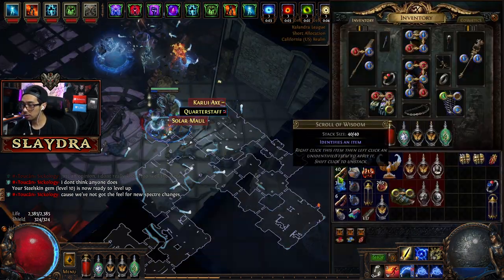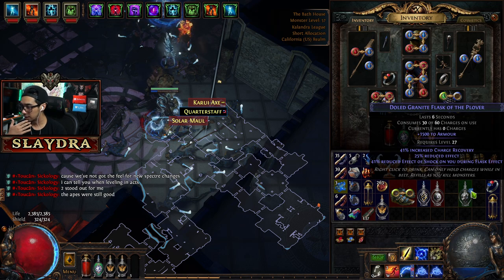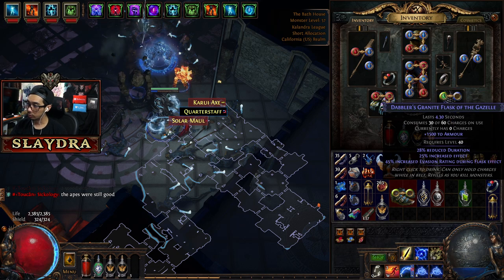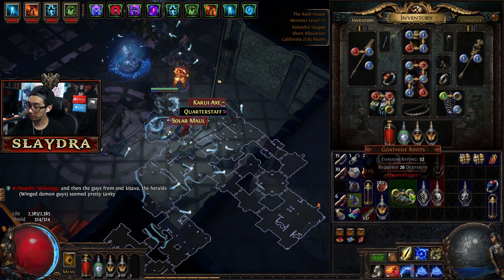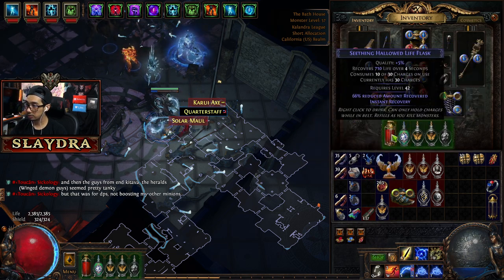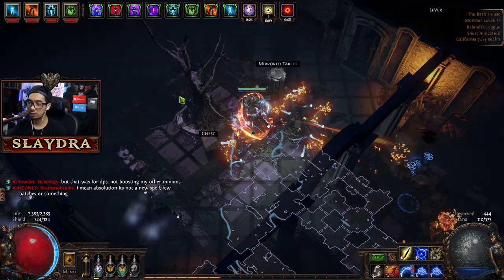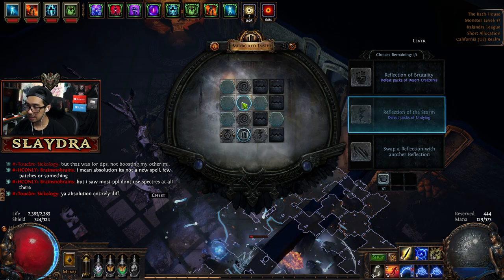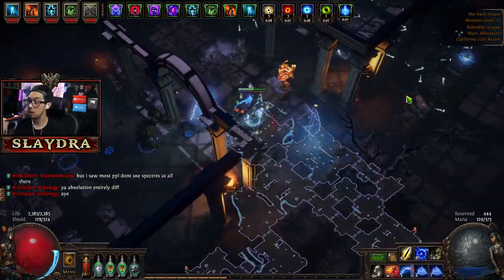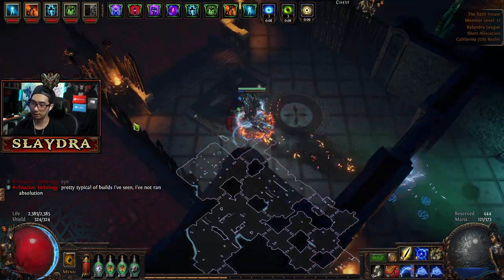We got a Granite Flask, cool. Granite Flask gives 1500 armor — that is a huge amount of armor early on in the game. You can sell Granite Flask, Diamond Flask depending on the roll. Don't even bother trying to roll the things on it — literally whatever it rolls with, someone's probably looking for some very niche thing. You can throw it for like one chaos — it's early cheap money. But here we're coming up to the Bath House Trial of Ascendancy, so we'll go ahead and do this.